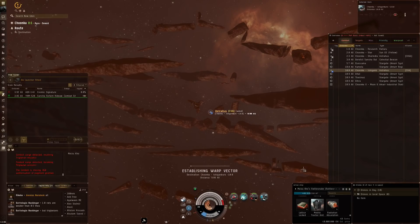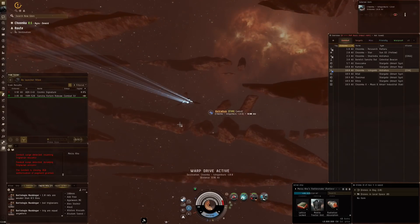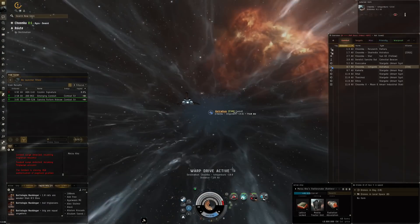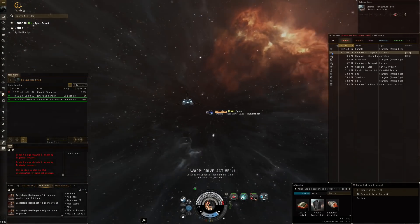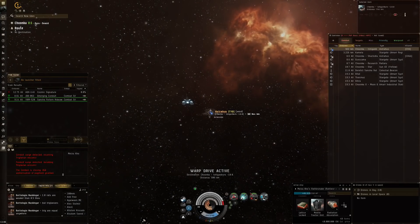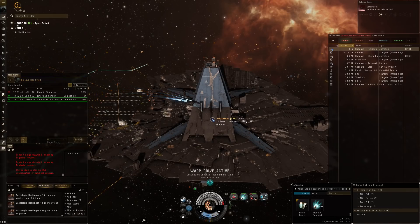We're still waiting for the respawn and we're at half capacitor. If you want to play it safe - which is probably not a bad idea - you can warp to station or a CVA Astrahaus nearby to replenish. The new emerging conduit is there so just a little patience needed. It's about 10 minutes per run - not super optimal just for loyalty points and the 4.5 million ISK, but including loot and salvage I think that's a pretty amazing time.